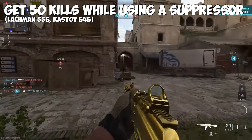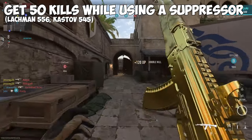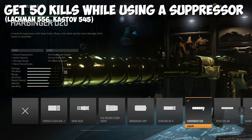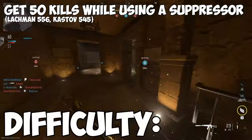50 kills while using a suppressor. This applies to the Lachmann 556 and the Kastov 545. I really feel like I don't gotta explain this one — just put a suppressor on your gun. I personally have been using the Harbinger D20 and I think it works pretty good, but if a different one works better, let me know in the comments below. Difficulty?